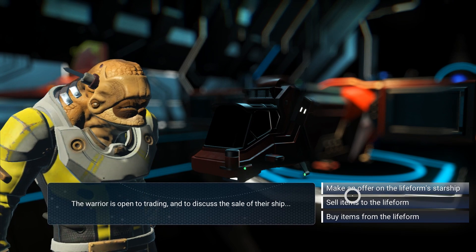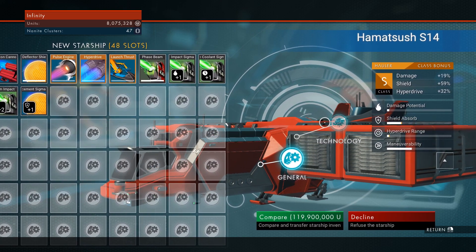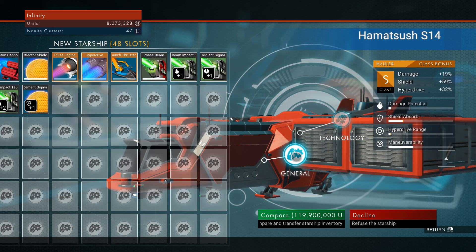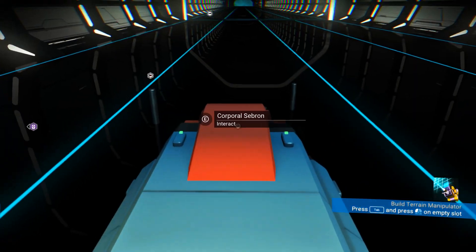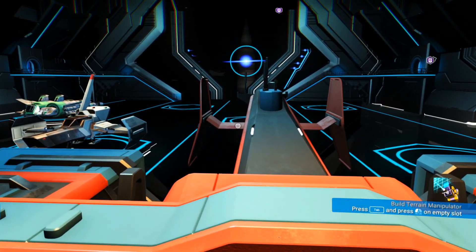I'm just gonna check things out - I want to make this guy an offer. Oh my god, I just started this episode and there's an S-class hauler in front of me! 190 million - I can't even afford that. How am I supposed to find this again? This is a hell of a start - a 48-slot S-class hauler!